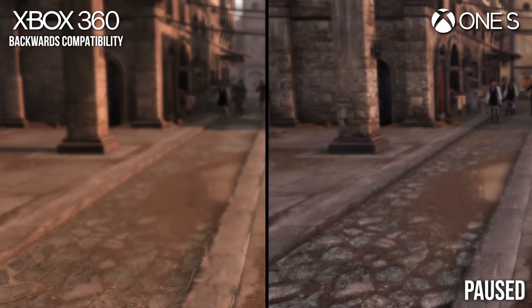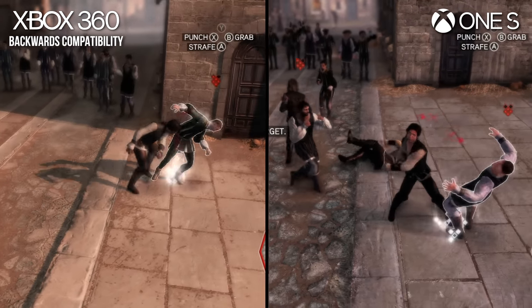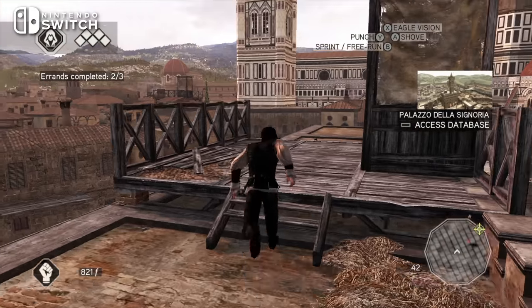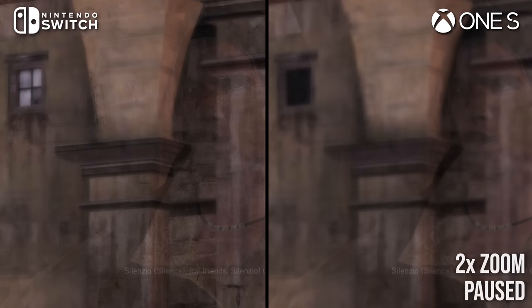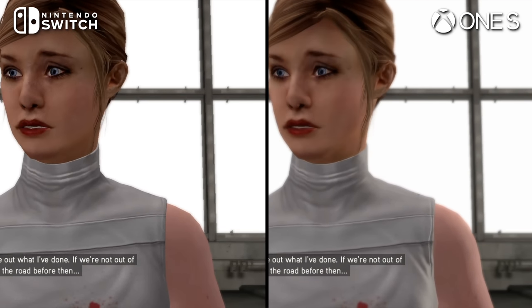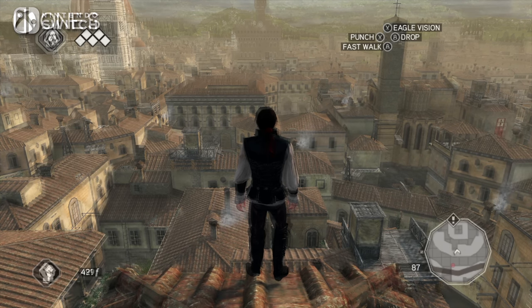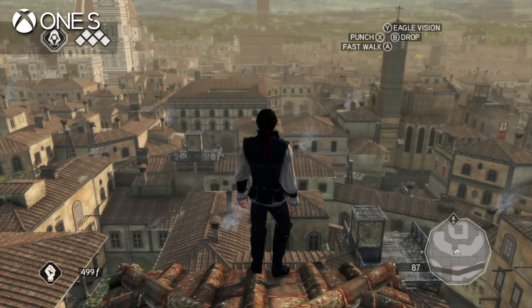On the plus side, ambient occlusion is now present in the 2016 version, which was missing in the 360 release, and texture resolution has been increased. The aesthetic changes are stark, and the original presentation is preferable overall. The Nintendo Switch release inherits all of these aesthetic changes but with further cuts: the depth of field effect is mostly gone, ambient occlusion is cut, shadow resolution and shadow draw distance have been decreased, and character lighting has been simplified in some cutscenes. It's not too far from the 2016 last-gen version, but with unfortunate settings reductions that further remove it from the original aesthetic.